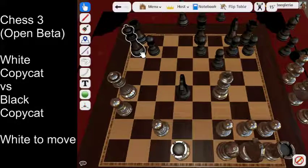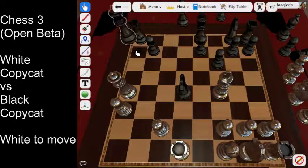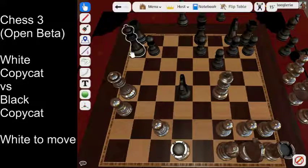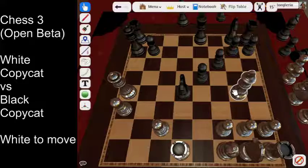Next move — this pawn is blocking moving sideways, so you'd have to prevent the capture somehow. I guess check, and then you could move away one more. And no, you can't really block that.